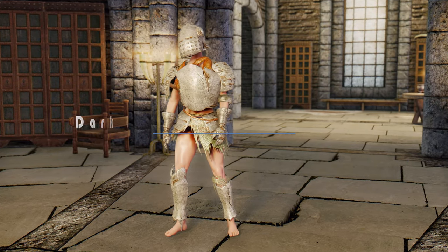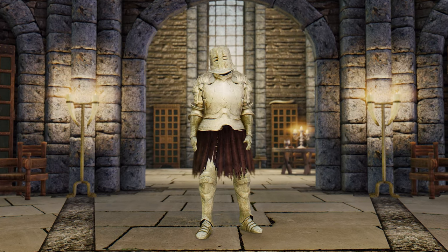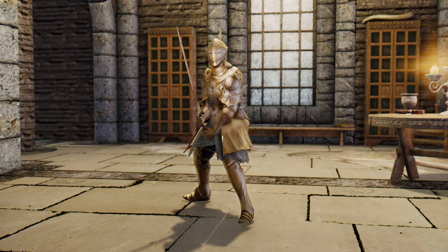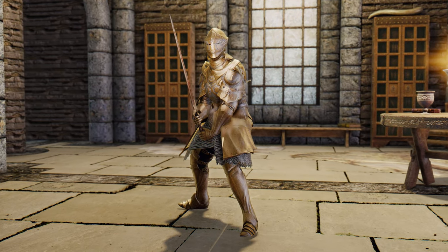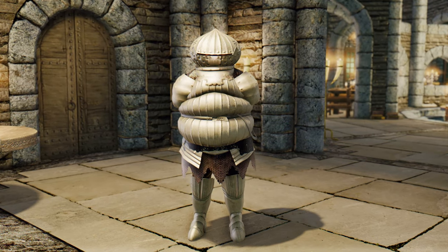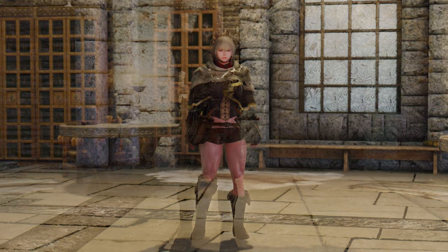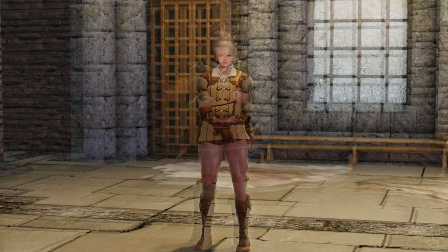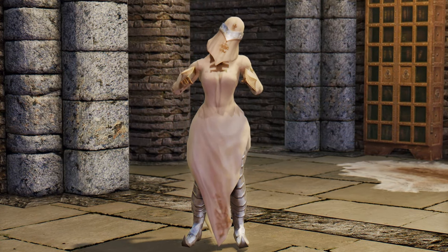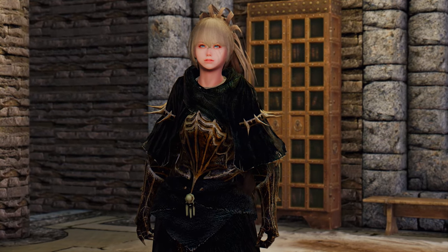Next, let me introduce you to the Dark Souls Remastered Pack All-in-One mod. This mod adds 56 armor sets and weapons from Dark Souls to Skyrim, giving you a wide range of Dark Souls outfits to try out. Some armors feature cloth physics using the HDT SMP physics engine. All sets can be crafted and upgraded, and most armor and weapons can be found in a mysterious chest at the south entrance of Riverwood. The Witch Set is said to be discoverable in a chest at Winterhold College.